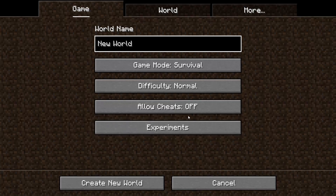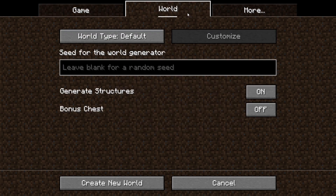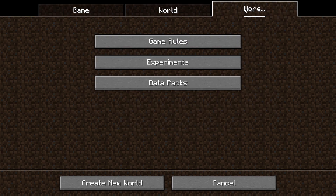Creating a new world now has a different look, with three tabs: the Game tab, World tab, and More tab. This also makes it easier to add experimental features.